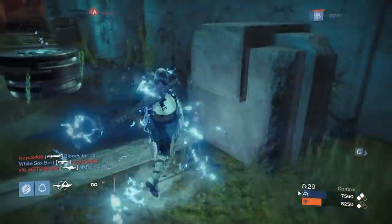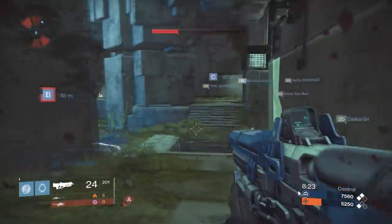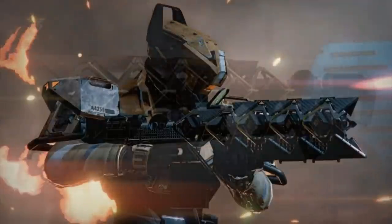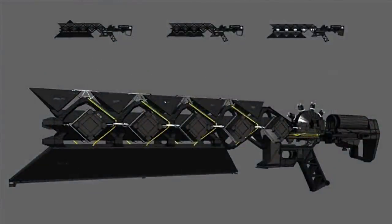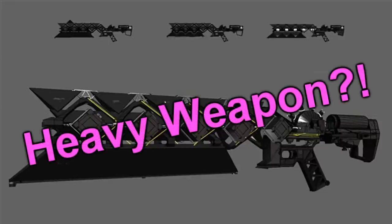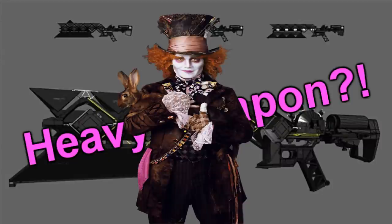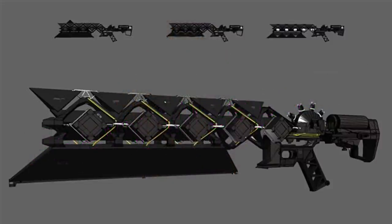To start this off, one exotic weapon is coming out with The Taken King and it's supposed to be the new competition to the Gjallarhorn. This new weapon is a fusion rifle — yes, a fusion rifle. I made a video about this in the past and my guess was that it was a sniper rifle. Well, turns out I was wrong. This exotic, otherwise known as the Sleeper Simulant, is a heavy fusion rifle — never seen one of those and never thought I would.